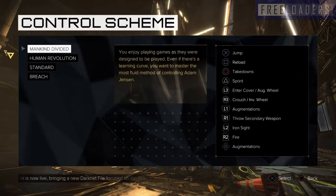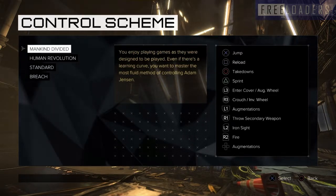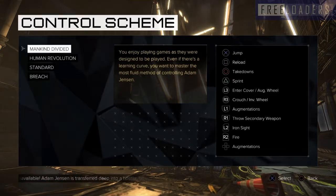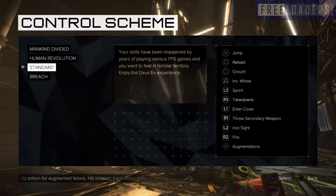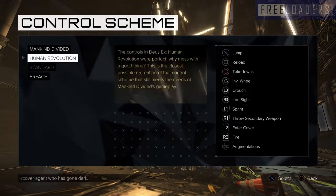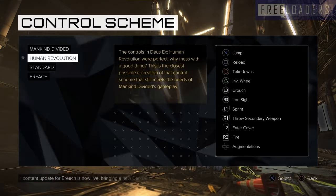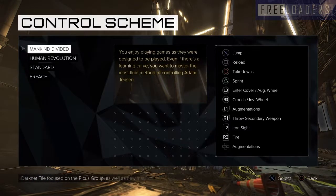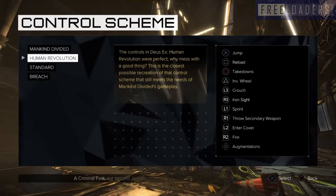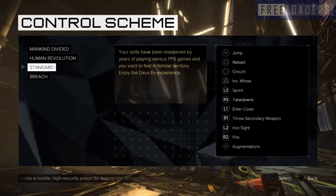So Mankind Divided is the main subtitle — lots of options going on here with the controls. Is this a difficulty level? So Mankind Divided is easy — what are we thinking? Standard? We're quite seasoned first-person shooter players. I think Standard might be up to it. I'm just looking at the change of controls because the takedown becomes the circle and the crouch becomes the L3, whereas in Standard the takedown is still R3. I'm going to be honest with you — as long as I can look down my sights and fire, I'm probably okay. I'm leaving it as it is because crouch seems familiar enough to me.